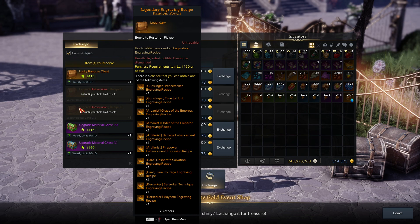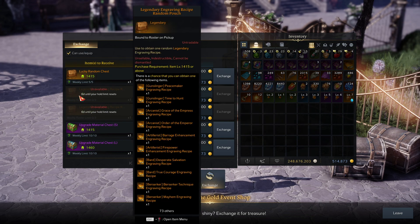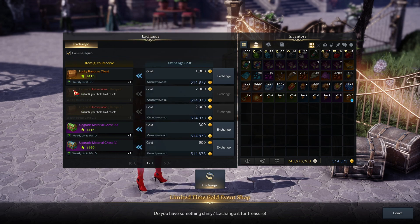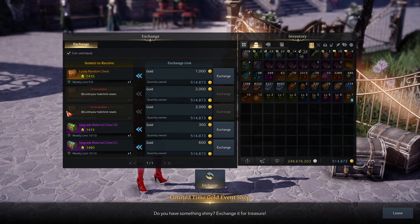Overall I think it's a safer investment to gamble on these because I imagine the expected return is at least break-even, if not profit. Again, it's completely gambling so I don't really want to say one way or the other whether you should buy these. I've been buying them because I have too much gold and don't know what to do with it. Ultimately it's up to you.